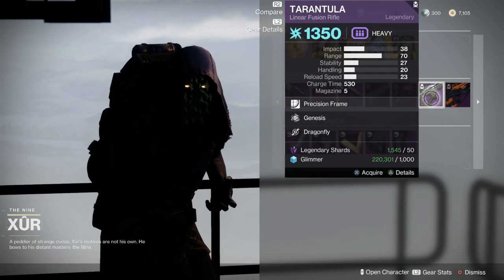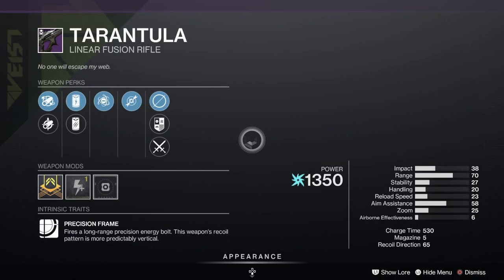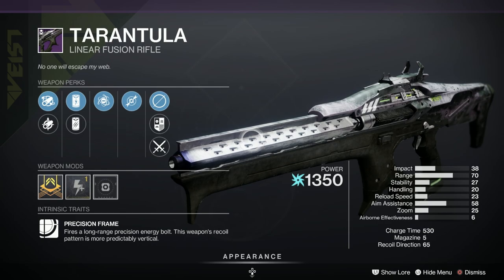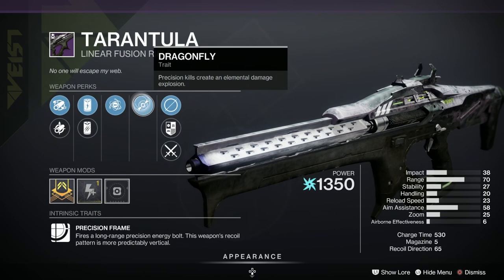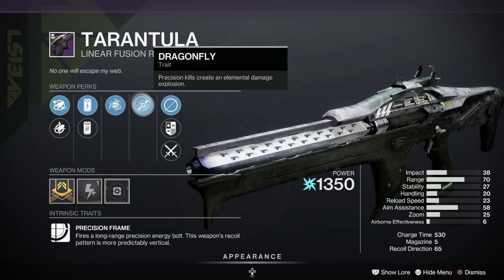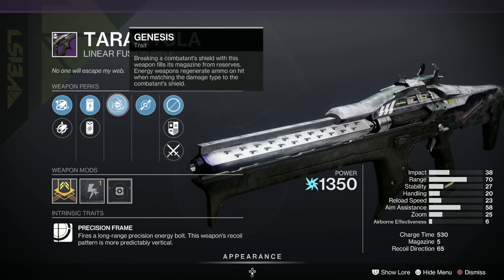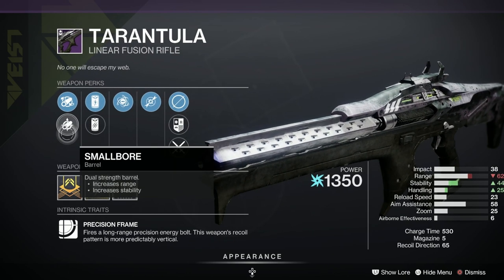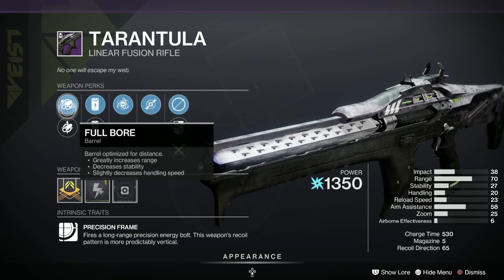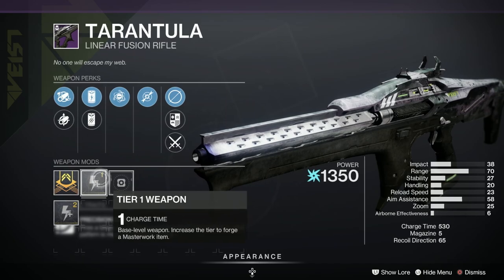We've got the Tarantula, which is of course an arc linear fusion rifle. This is actually a really nice roll — it's been given a B in popularity. Dragonfly — that's great on a linear fusion, don't see that that often. Genesis, Accelerated Coils, Particle Repeater, Small Bore, Full Bore, and we've got a charge time masterwork on it. Beautiful.